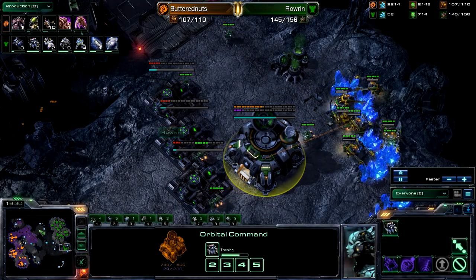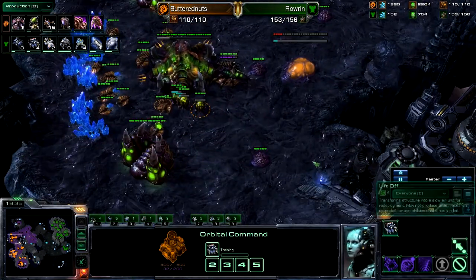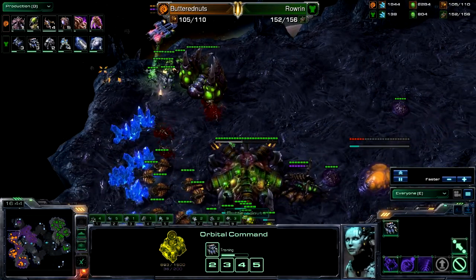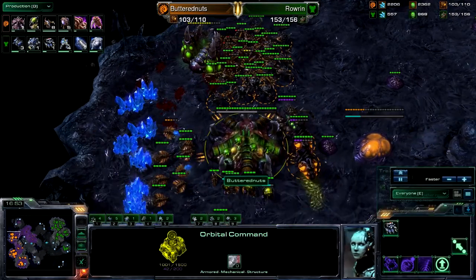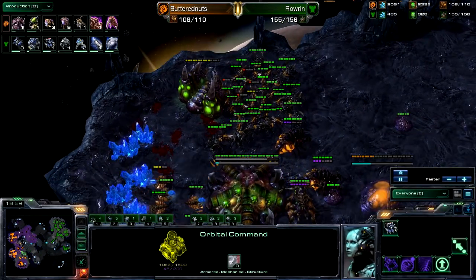Let's look at the units lost tab — Butternuts has lost a lot more than Rowan. He is now on three bases, but this fourth base is going to go down without contention. His units are just too far out of position. Butternuts is not macroing here — could be making a lot of Mutalisks, could just be running around the map harassing nonstop, but instead this fourth base is going to go down. Had that fourth base stayed up, he actually could have teched up pretty quickly, maybe gotten a fifth base and just out-macroed Rowan.